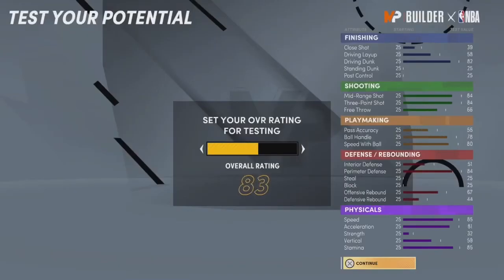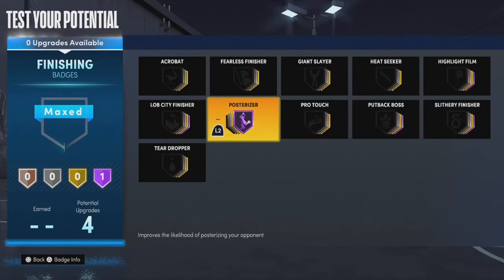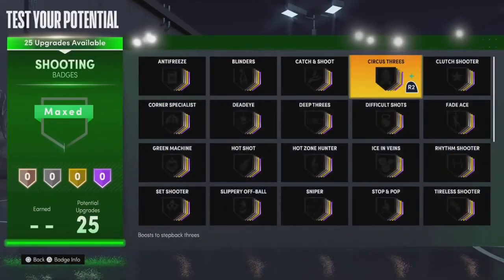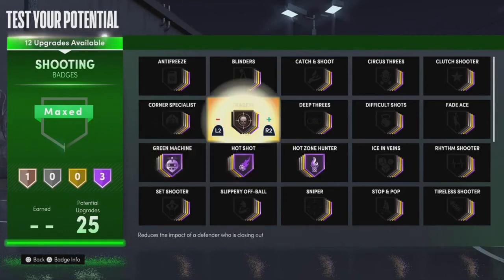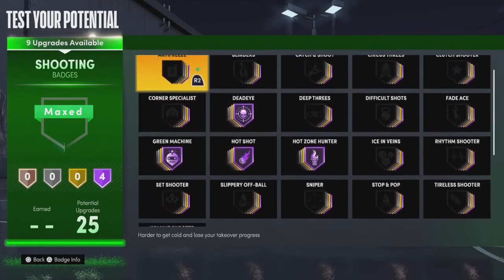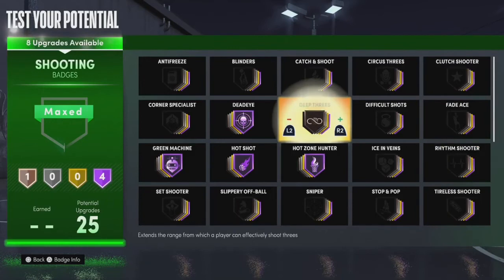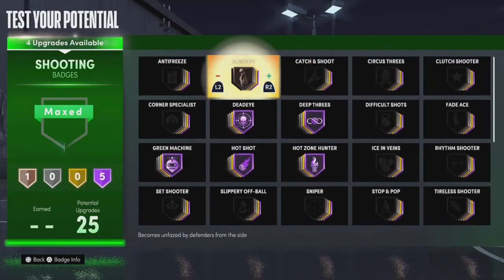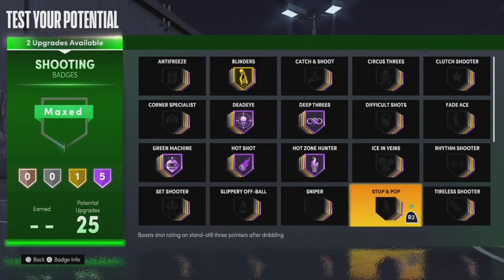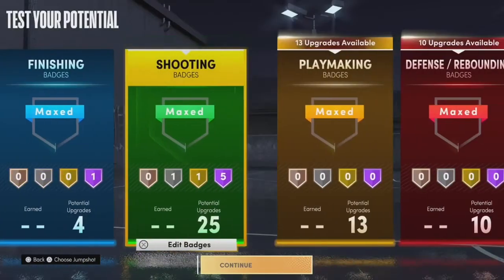Now I'll show you how to set up your badges. For finishing, just go straight to Posterizer — that's all you need in this game if you're gonna drive. For shooting, you can get everything on Hall of Fame: Hot Zone Hunter, Green Machine, Deadeye, and Deep Threes. After those four you can go with Blinders on gold and then something on silver like Catch and Shoot. You have a lot of badges to go crazy with.